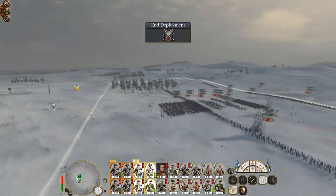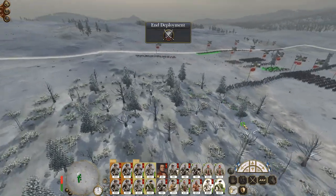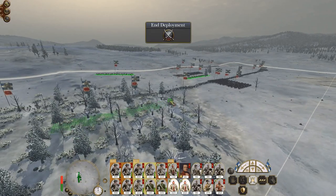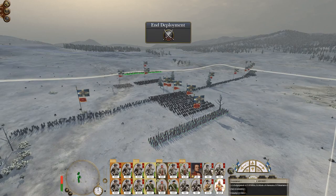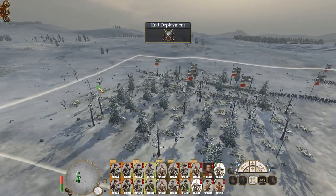Those guys are going to spread out as well. Not many of these chaps on this flank. Let's put the native auxiliary on the left, the pikes in the centre, some native tribesmen on the right. Then we'll split some cavalry positions up on either flank.